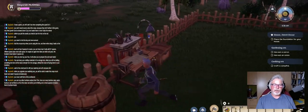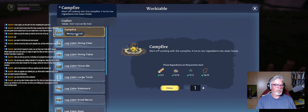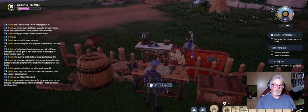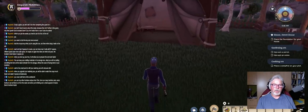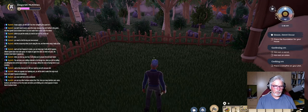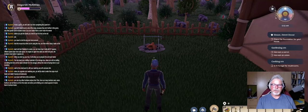Craft a campfire — I guess I'm going to craft a campfire now. Where's my campfire? Ready to craft. Make. Because you use a saw and a hammer to make a campfire. And I'm going to put it over here. And there we are — we have made a campfire.